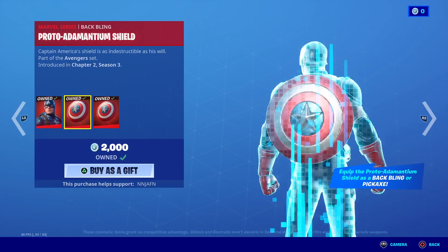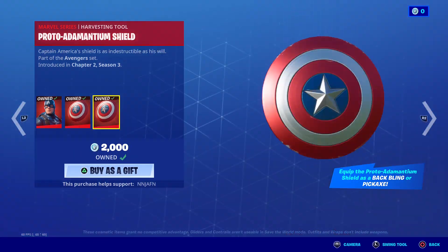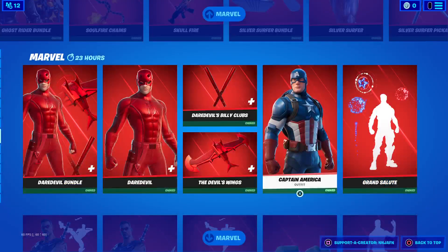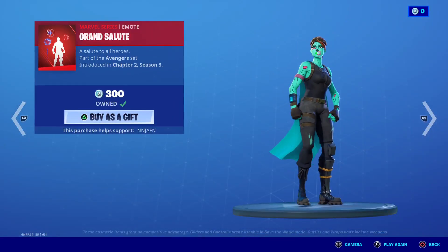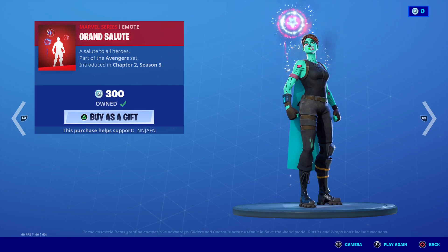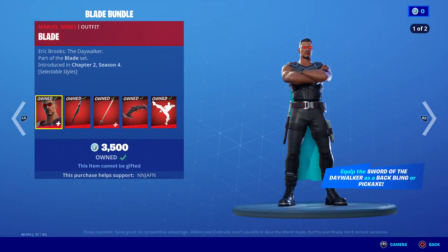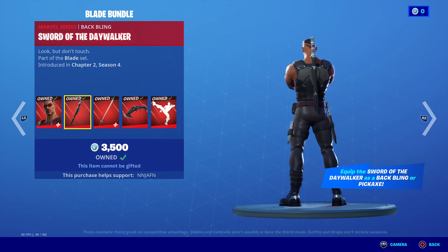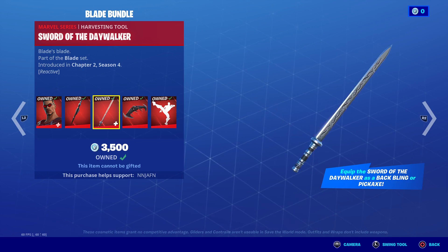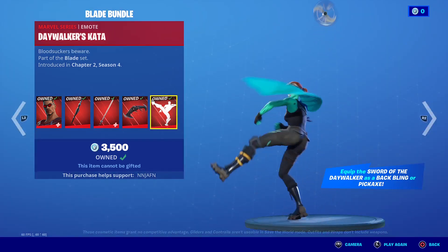Then we got Captain America, and if you buy him for 2,000 V-Bucks it comes with the back bling and the pickaxe. And if you get your pickaxe out, it's your back bling — first ever. And his emote, Grand Salute. So cool. Then we got Blade, the Blackwing Sword, the Daywalker. Same thing as Captain America. Daredevil Air Glider and this Daywalker component.